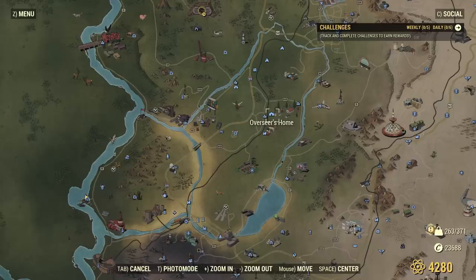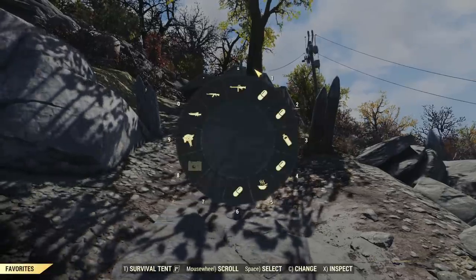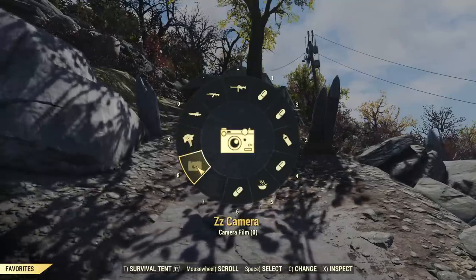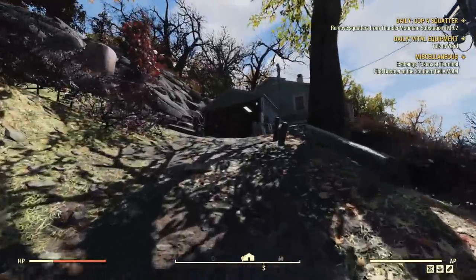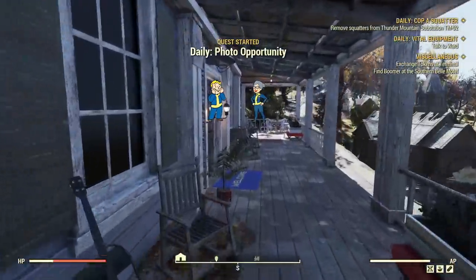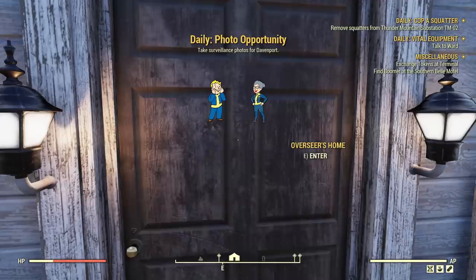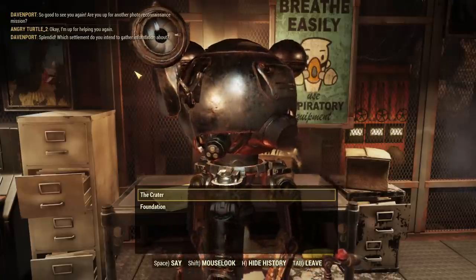Here's another daily: Overseas Home. One very important thing — if you want to get this daily you need to have a camera with you before you approach Overseas Home. As you can see I have a camera; I run up and now the daily Photo Opportunity pops up on my screen. If you do not have a camera in your inventory you will not get this pop-up and this daily.